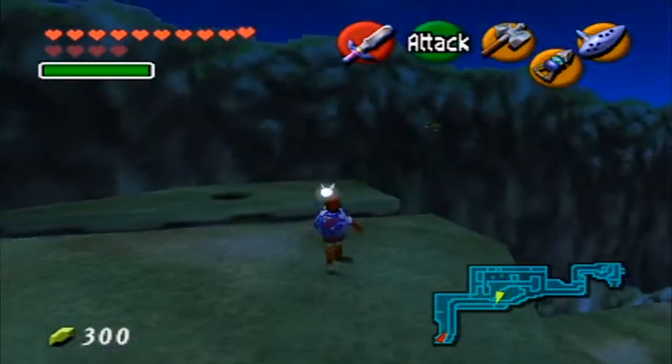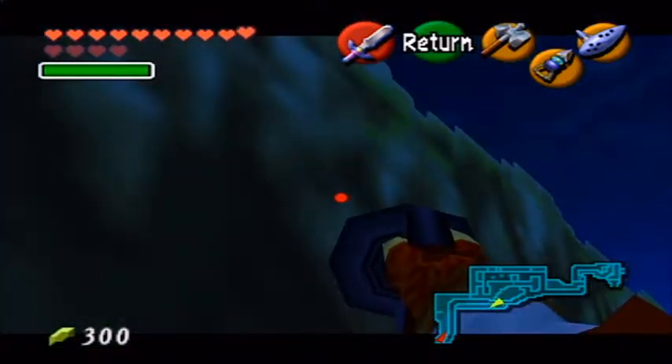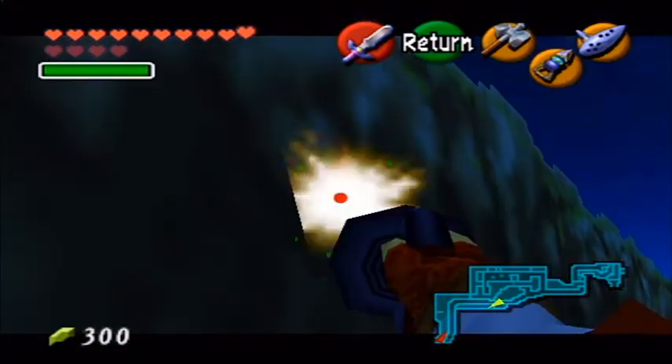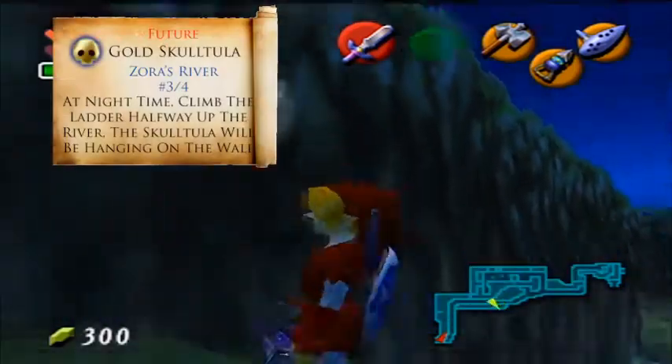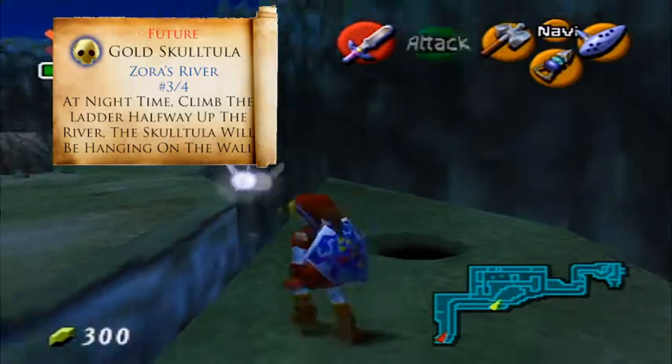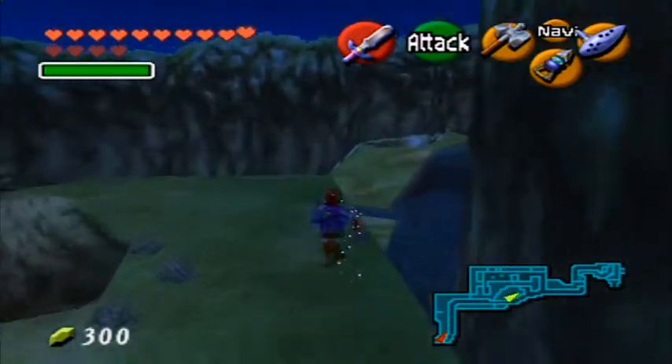If you take that magic bean plant, you can get on this platform fairly easily and you can destroy this gold skulltula hanging on the wall. Alternately, if you do not have the magic bean plant planted, you can go up halfway up the river and take this ladder by jumping down to it.